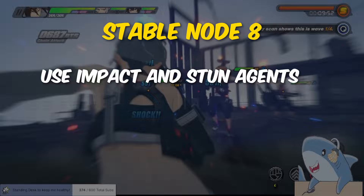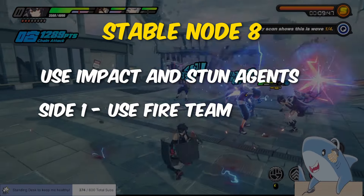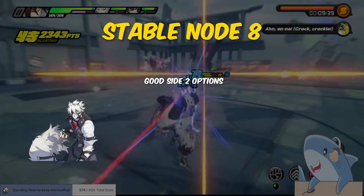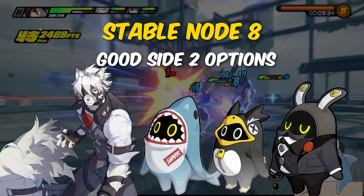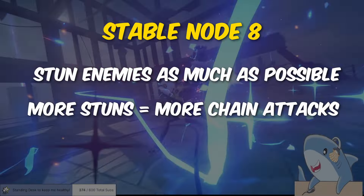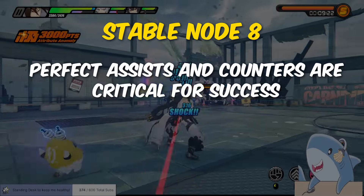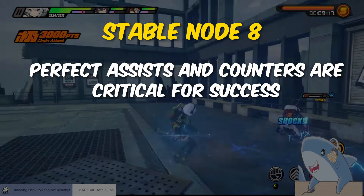Stable node eight makes impact and stun characters very strong. You'll want fire for the first side, and either ice or physical for the second side. Kaleida with Rocket Boo or Cry Boo, and Leica On with Shark Boo, Peng Boo, or Butler are perfect choices for teams one and two respectively. The enemies here are very tanky and will eat up a ton of time, so take advantage of the node's bonus to stun enemies as much as possible and follow up with chain attacks. Perfect assists are critical, and now you'll need them more than ever if you want to complete the stages with an S rank.